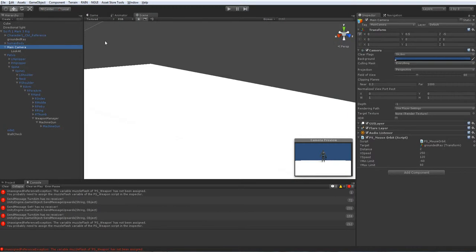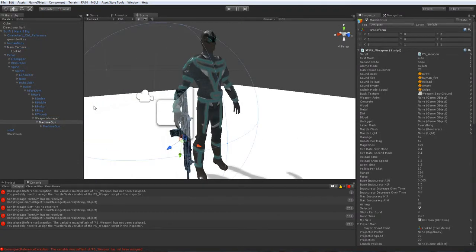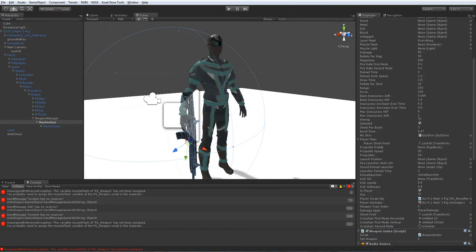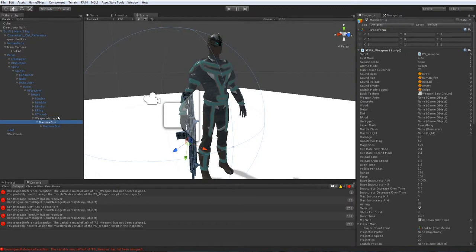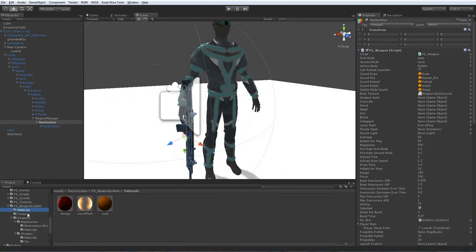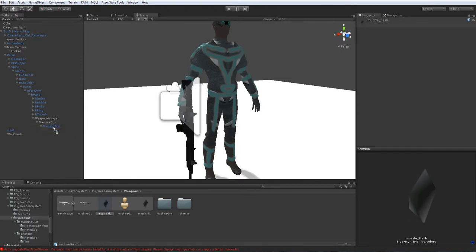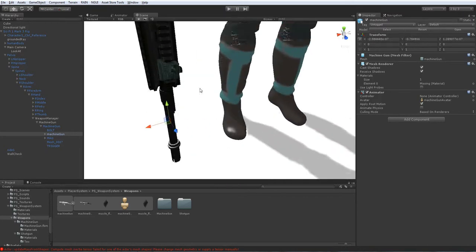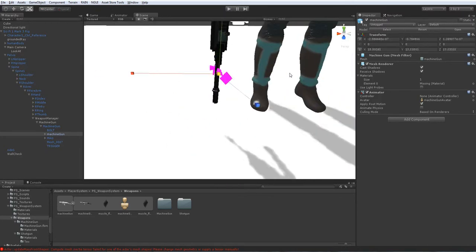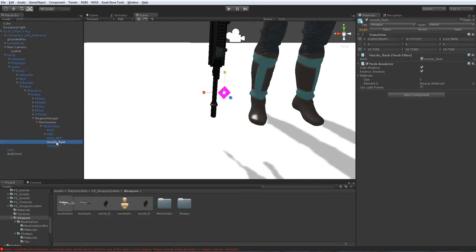We're back and now we're gonna work around with the character. I've done a little bit — you can see there's the weapon. I've set the weapon up a bit, and now let's add the muzzle flash at the end. You'll find the muzzle flash inside the weapons folder. I'm not sure which one works — I guess this one. Just gonna add it inside the Machine Gun, at the very end. It just needs to scale up a little bit.